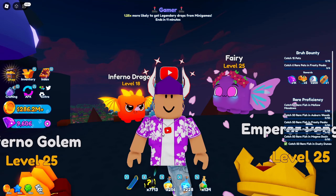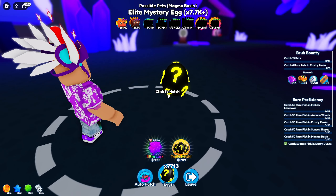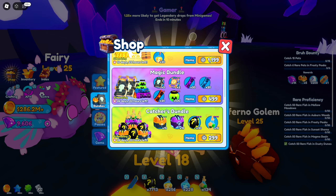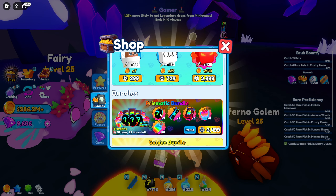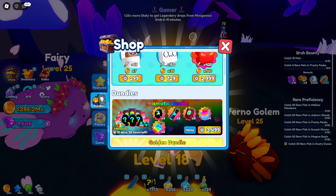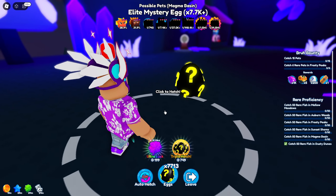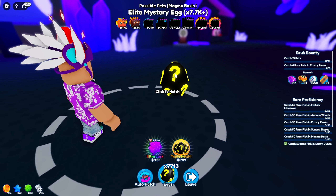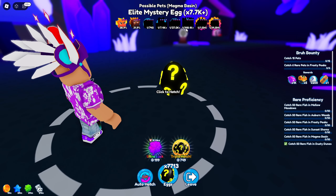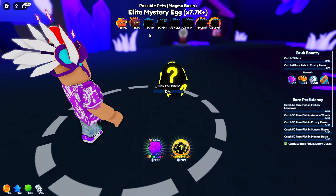In today's video, as you can see on the bottom of the screen, I currently have 7,000 of these epic eggs. You get these by completing certain quests, buying them, or getting them for Robux inside the shop. Some bundles give them — I think it's only the Catcher Bundle that gives 30 of them. I'm going to be opening all 7,000, hoping to get the one in 740, one in 7.4k, one in 37,000, one in 148,000, one in 1.5 million, or the one in 14.8 million chance pet.